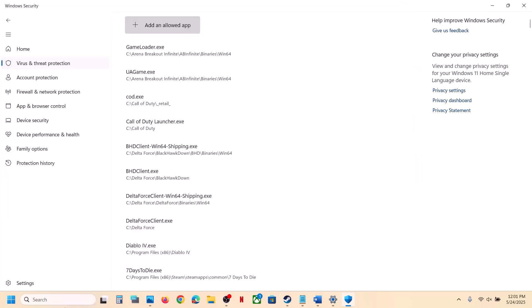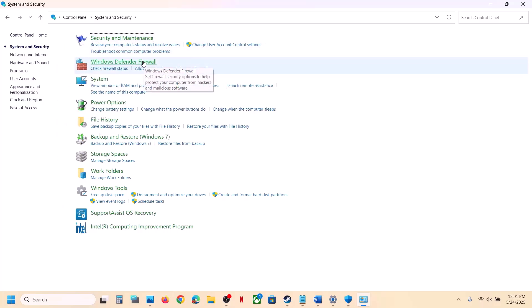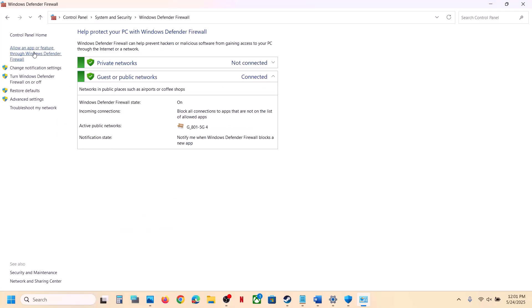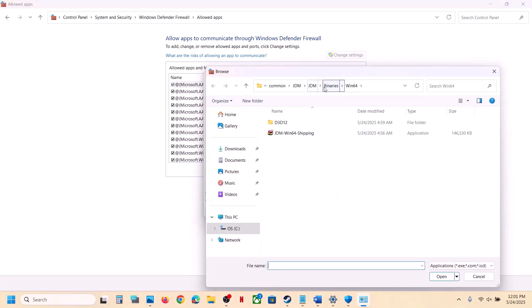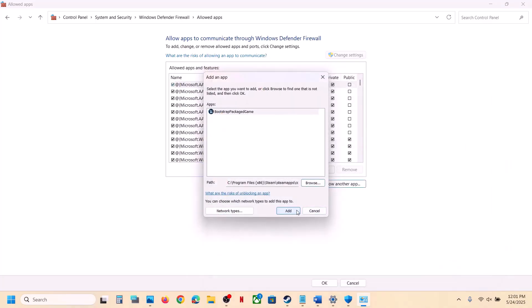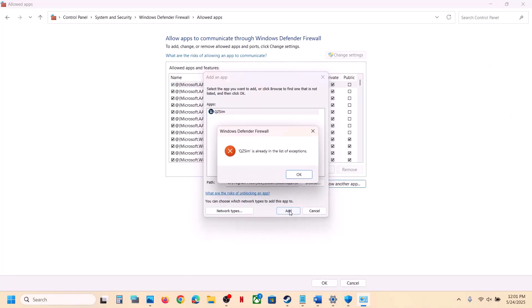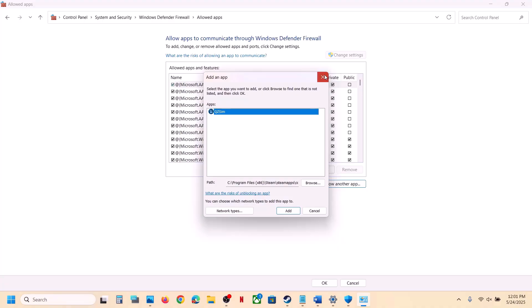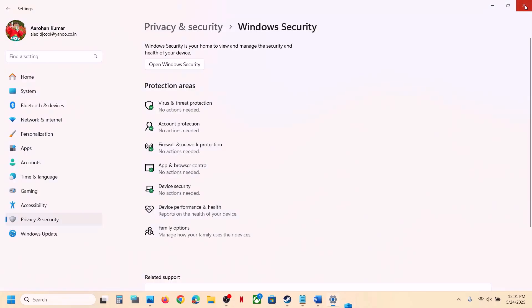Now type Control Panel in the Windows search box. Go to Control Panel, System and Security, Windows Defender Firewall. Click on Allow an App or Feature Through Windows Defender Firewall, click Change Settings, then Allow Another App. Click Browse, go to the game installation folder, select the game exe file, click Open, then Add. Repeat this by clicking Allow Another App again, browse to the Binaries\Win64 folder, select that exe file, click Open and Add. Once the game is added, launch the game and check.